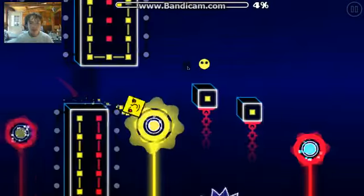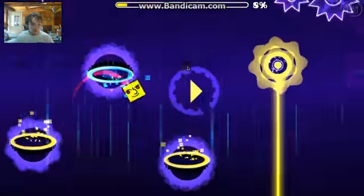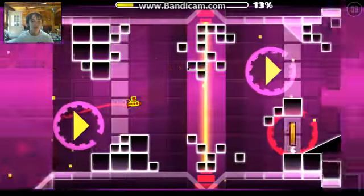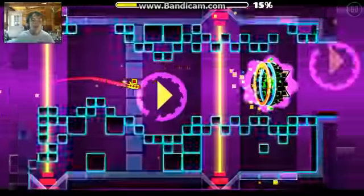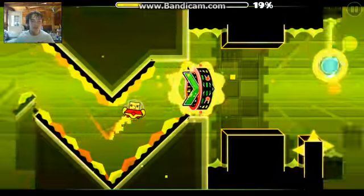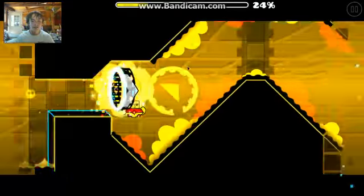Basically they took out all the basic hard stuff as you can see already. They really make this part easier right here. So as you can see, they basically show you where all this stuff is so you can get it down. There's no upside down stuff in this. They take out all the ones you're not supposed to jump on.